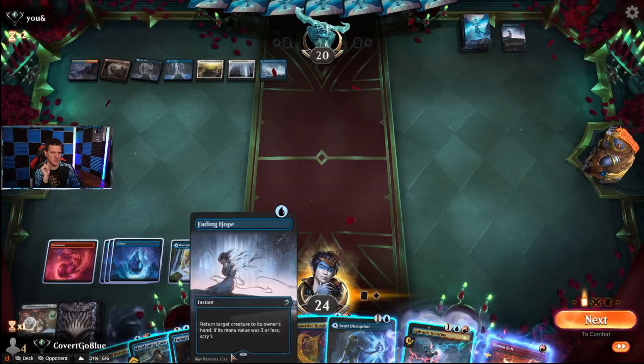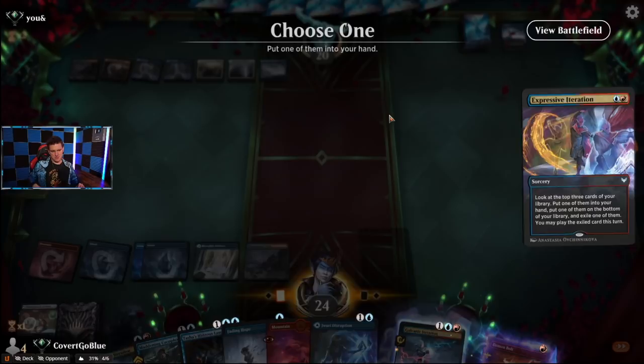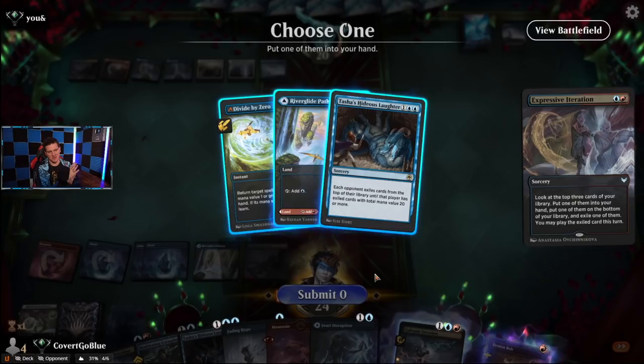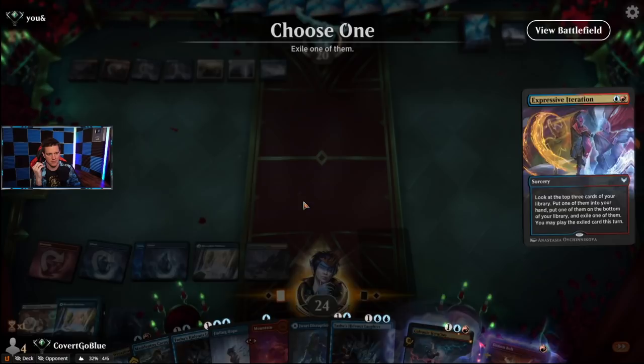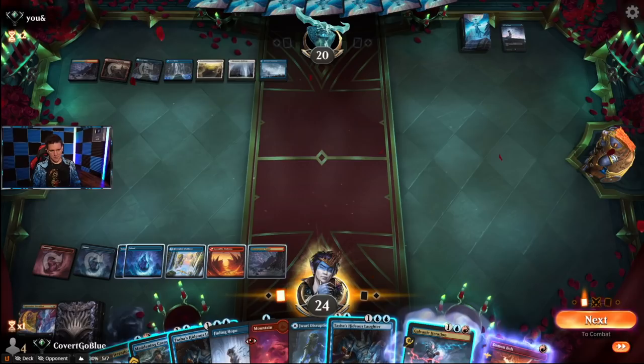When do they Hullbreaker Horror? Next turn they're in a bit of a rush to do it. We have a Fading Hope to keep it off our back for one turn, but once they start leaving up enough mana for Hullbreaker Horror, that's when we want to push the mill agenda. We have another land — I could put the Divide in my hand and cast the Laughter, but they'll probably counter or bounce it. I think we let the Divide go. Next turn the nonsense definitely begins.